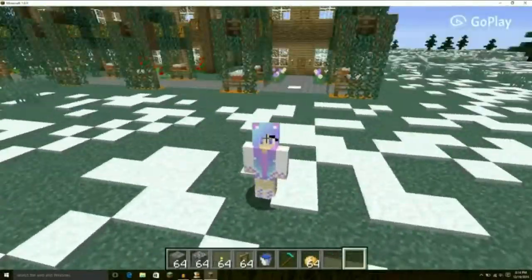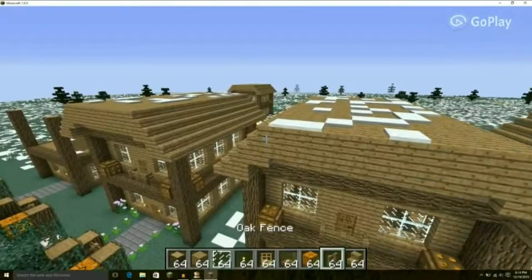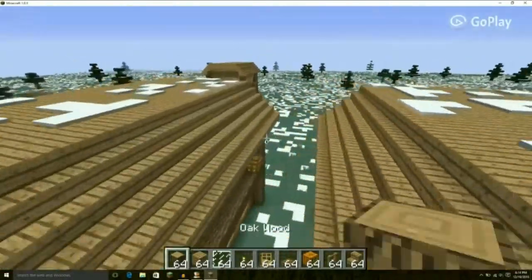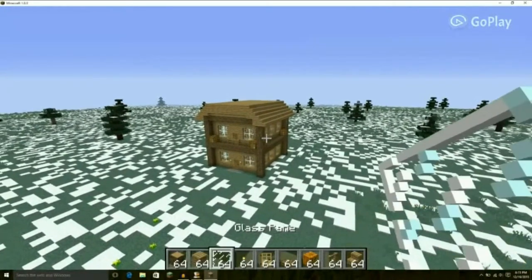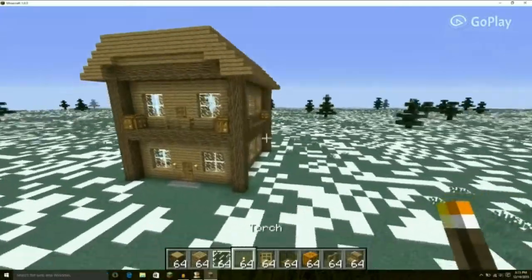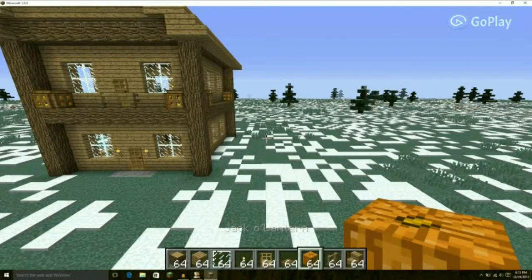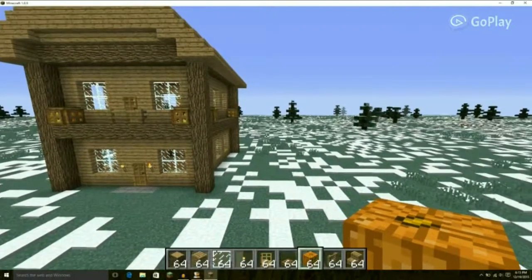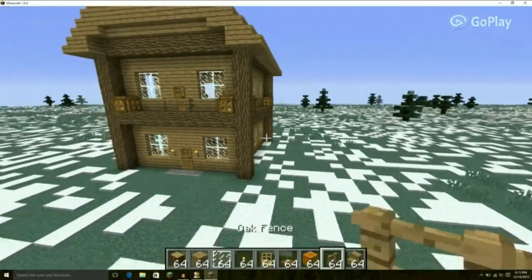Let's get started on building this house — I call it the Luchador House. No, I'm just kidding, it doesn't have a name yet. For this build, you will need oak wood or any type of wood, any type of wood planks, any type of glass or iron bars, torches, any type of door, any kind of trap door — preferably wooden — and any type of light source, though that's optional. Also any type of fence and any type of stair.